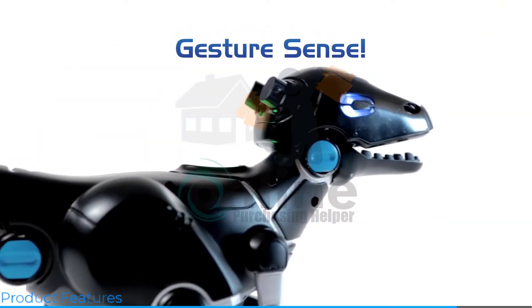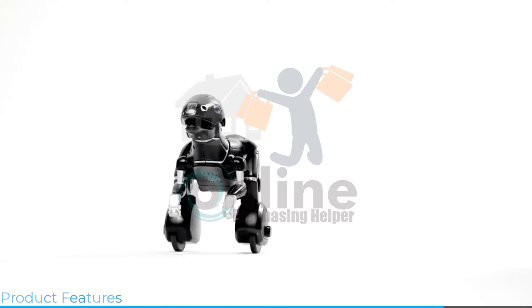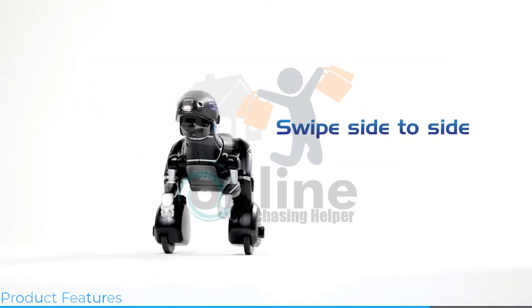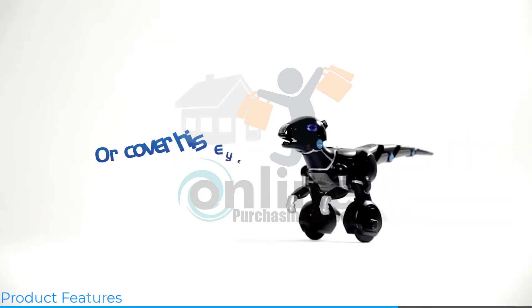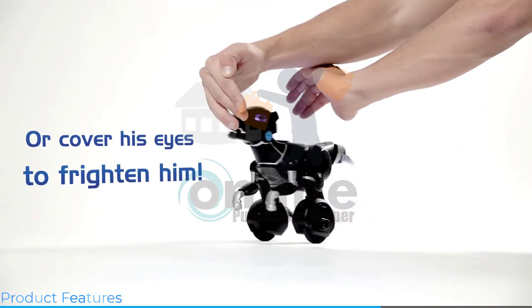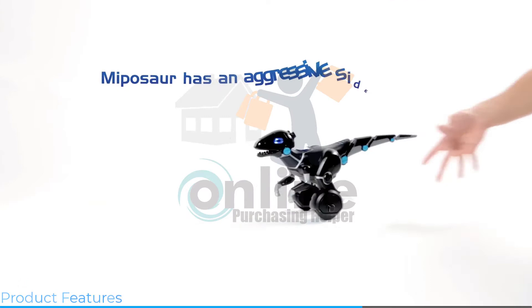Equipped with gesture-sense tech, Mythasaur responds to the swipe of the hand. You can swipe side to side, make him spin in place, or cover his eyes to frighten him. Mythasaur has an aggressive side, too.